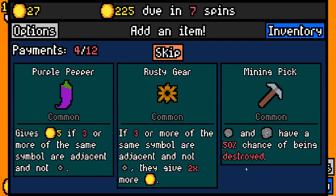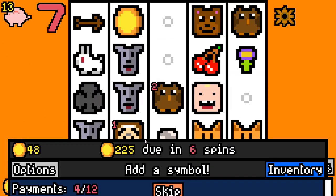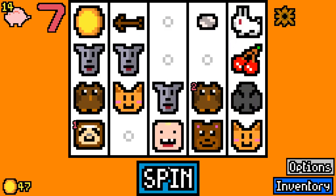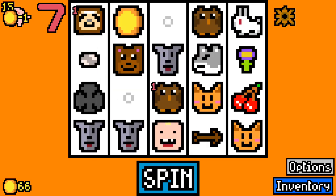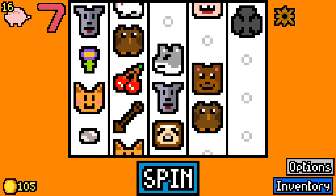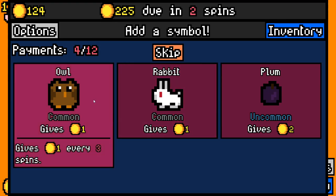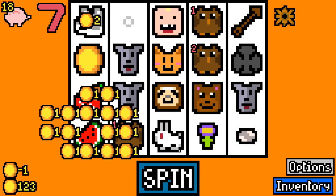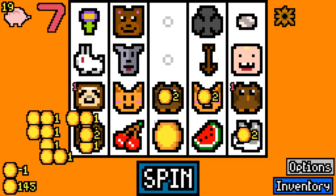We'll go with a bronze arrow and a rusty gear — if three or more of the same symbols are adjacent and not blank, they give extra, which we actually have a good chance of with our dogs and owls. We'll take a wolf; wolves are pretty cool and we can get some synergy with dogs. Watermelon just gives straight up four, and I think early on that's really important. We'll go for yet another owl here — owls always pay off. There's actually an item that makes them even better because they pay out sooner.